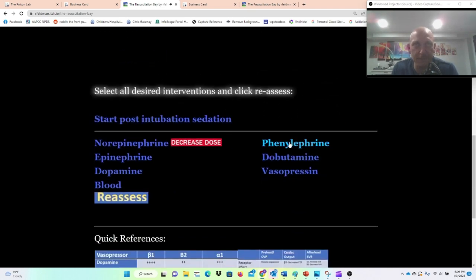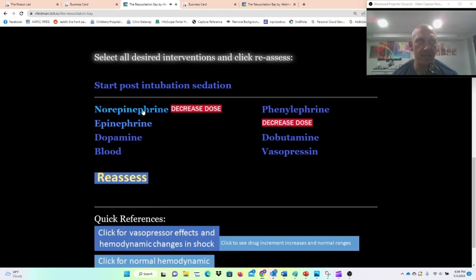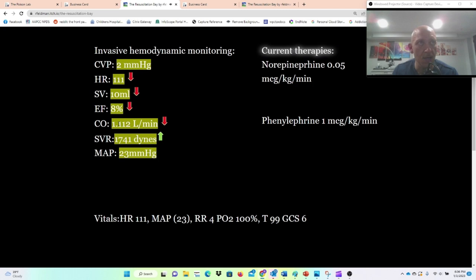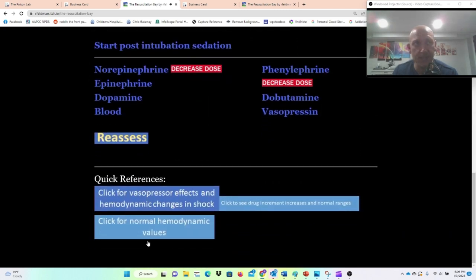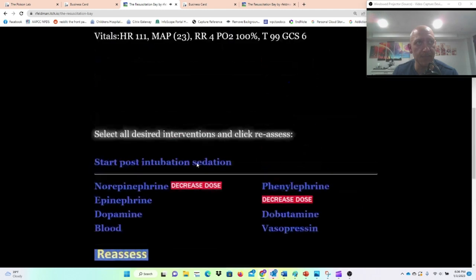What if we give him just phenylephrine? Each time, you click any of these and then click Reassess to see the effects on your vital signs. When I clicked phenylephrine, my afterload went up. My cardiac output decreased because stroke volume is decreased with increased afterload — it's more pressure than the heart has to push against. I can see my stroke volume has decreased because it increased my afterload.